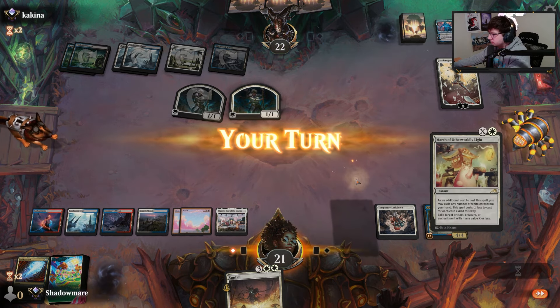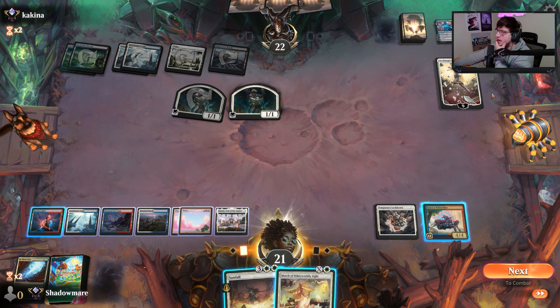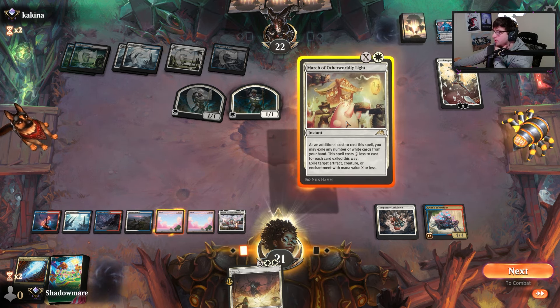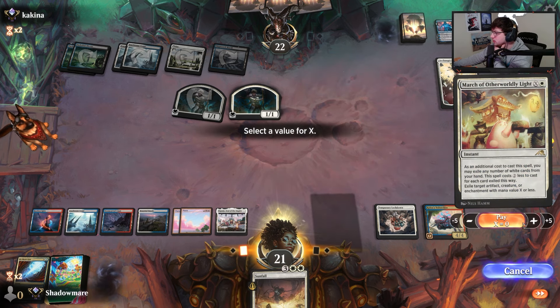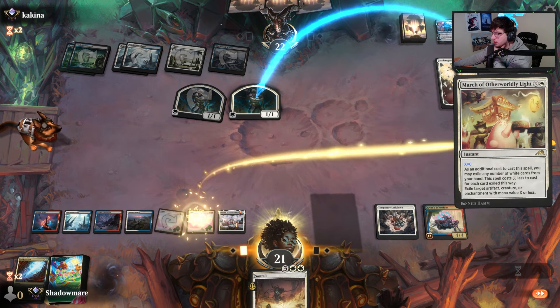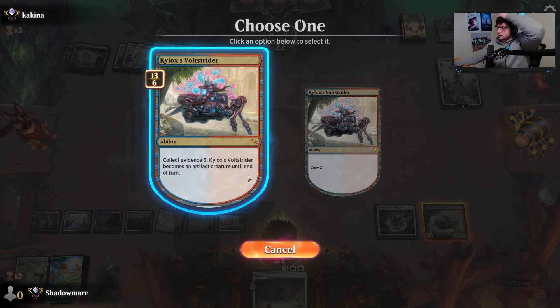My turn. I think I can get this off the board thanks to how the strider works. I'll pay zero, confirm zero, submit zero. Through evidence here — Helix. Farewell, I guess.